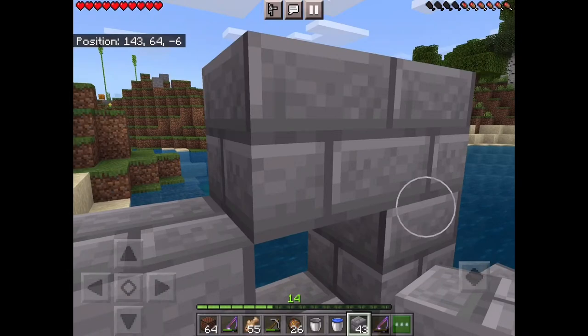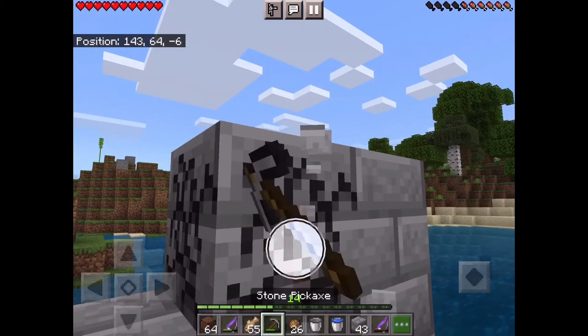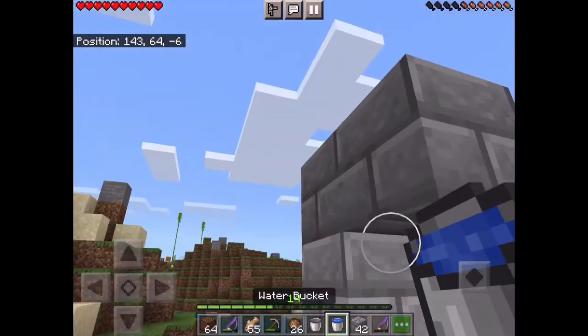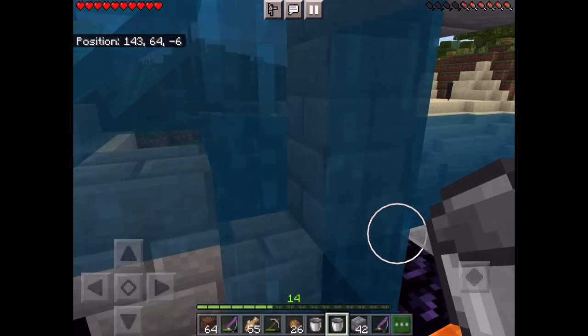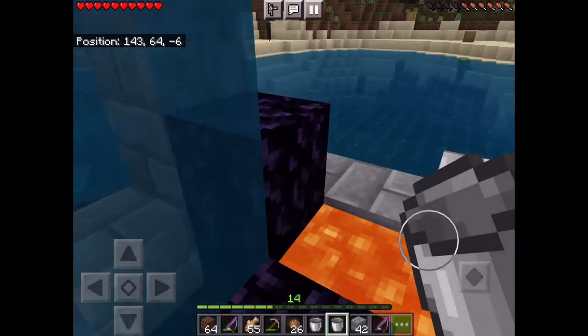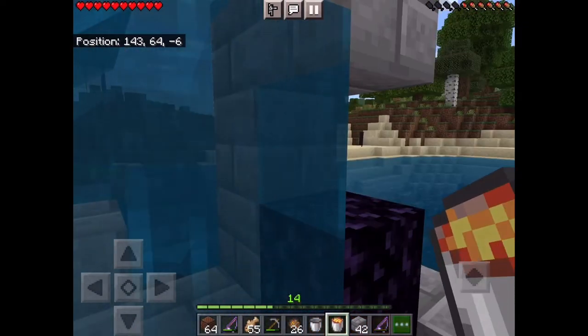Three blocks up, not a block over there — one up there and another one over here. See how it looks, and put water in the middle so it doesn't overflow everywhere. Then along the lines of your portal, just put lava over there.